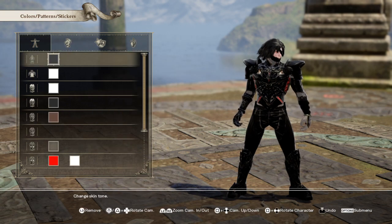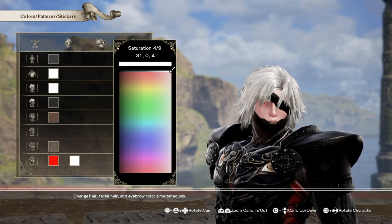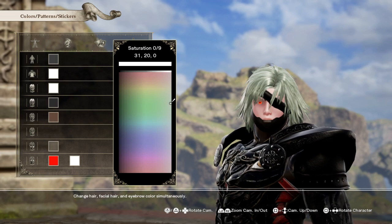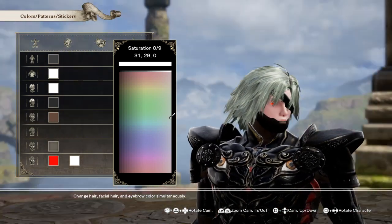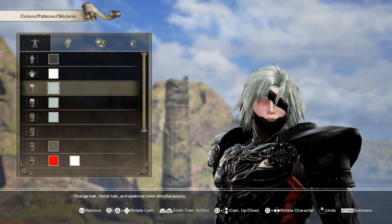For the hair, you can go white but I don't like this particular white — it doesn't feel right. Bring the saturation down and go for a bluish tone around a certain value — that kind of feels right.